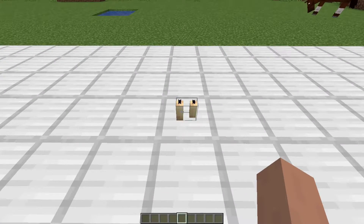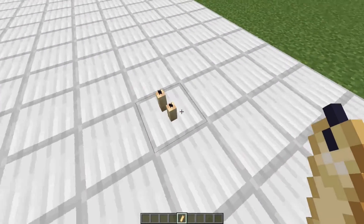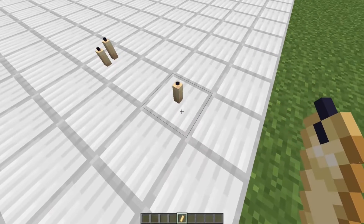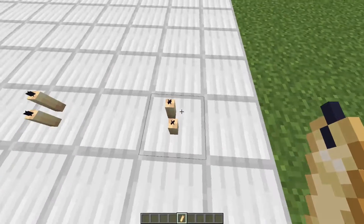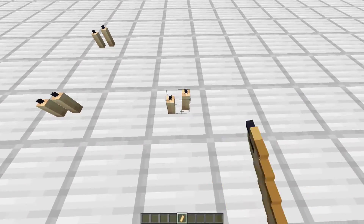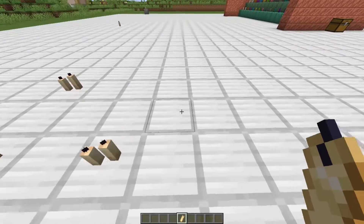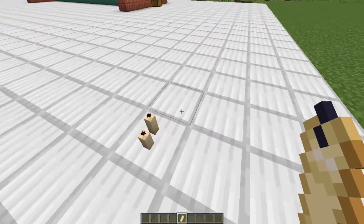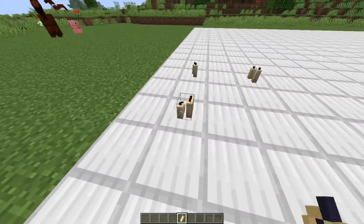Something else interesting about them is that when you place them, they'll always be facing in the same way — the bundles or groups of candles will be. So a single will always just be in the middle, and two will always be facing the same way like east-west. So even if you're facing sideways or facing north, they still group up facing east-west. They'll always group up the same way no matter which direction you're facing.